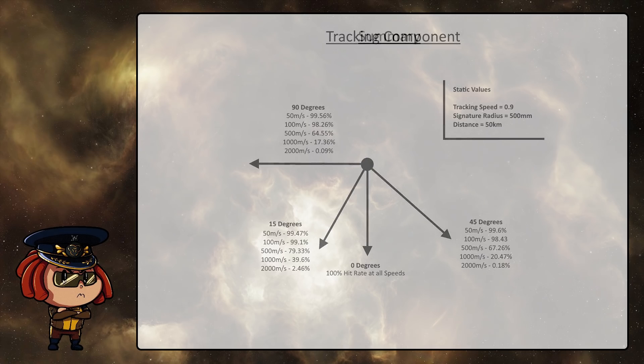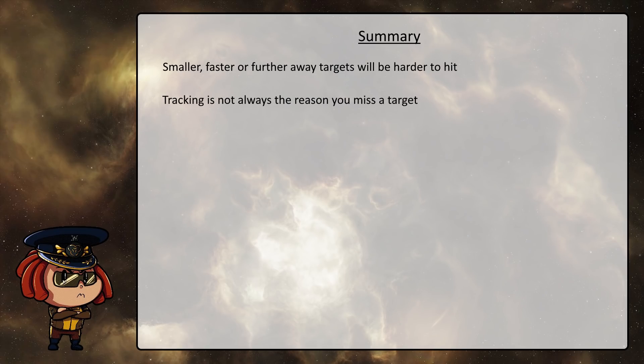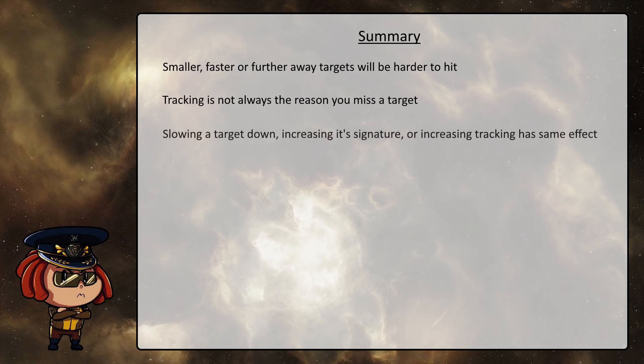So let's summarize the basic rules of thumb that come out of the hit chance equation. The first big one is that smaller, faster, or further away targets will be harder to hit. The second is that tracking is not always the reason you miss a target — sometimes you might simply be in your falloff range, which is within your advertised range according to the weapon system, but doesn't give you 100% accuracy. And finally, slowing down a target, increasing its signature, or increasing your own tracking all has the same effect. Making sure you have a combination of them in a fleet is very important if you want to be able to hit smaller targets on a large scale.